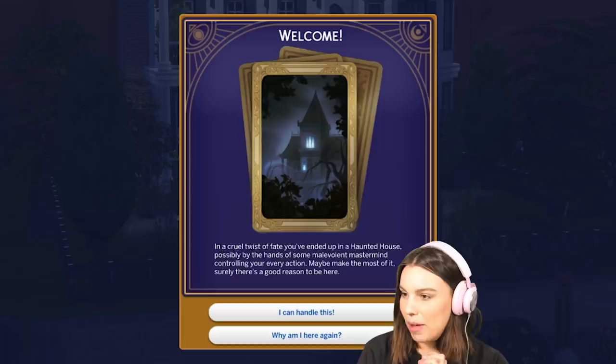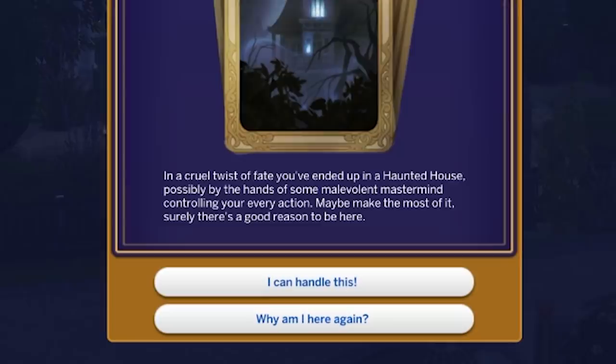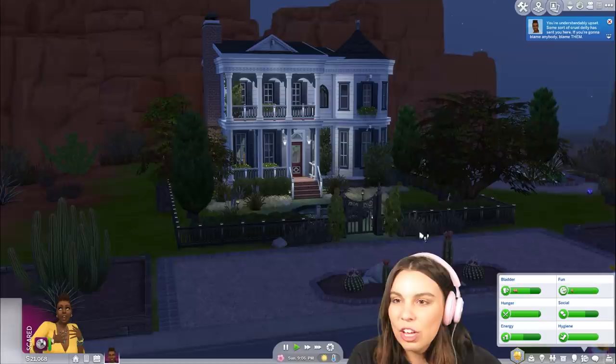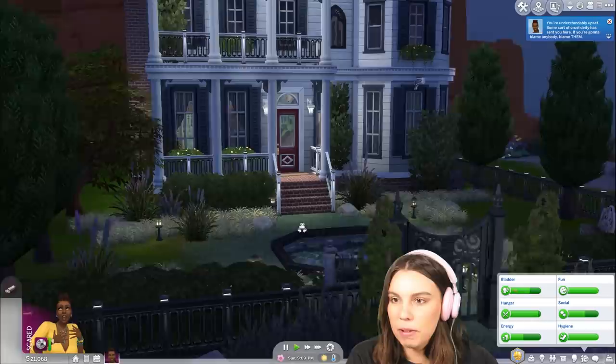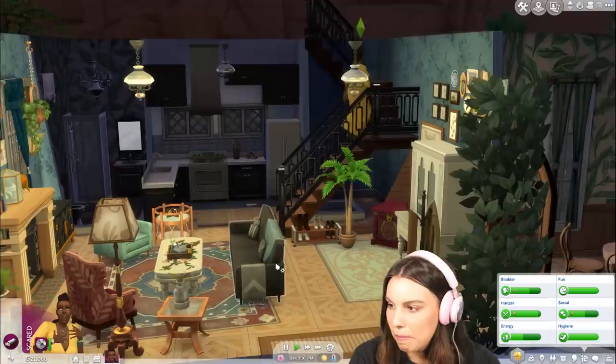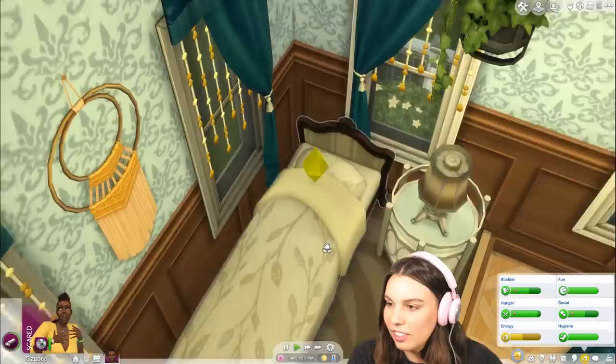It's about 9 PM on the first night and we've just got this pop-up that says: 'In a cruel twist of fate, you've ended up in a haunted house, possibly in the hands of some malevolent monster mind, controlling your every action. Maybe make the most of it. Surely there's a good reason to be here.' We're feeling very scared — second guessing stepping foot in this house. Is it too late to turn back? Other than that, I don't see anything odd happening.